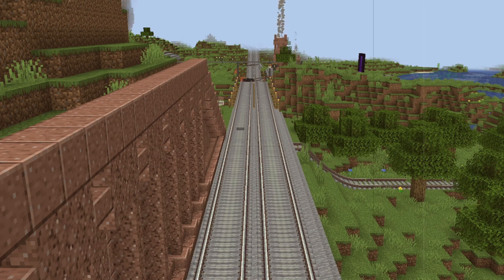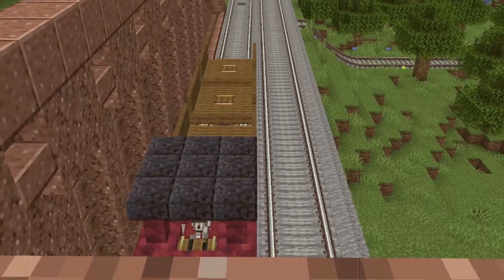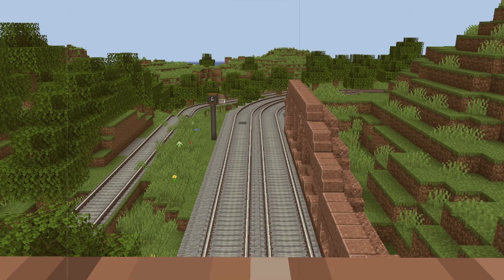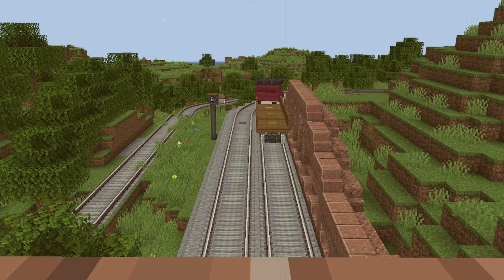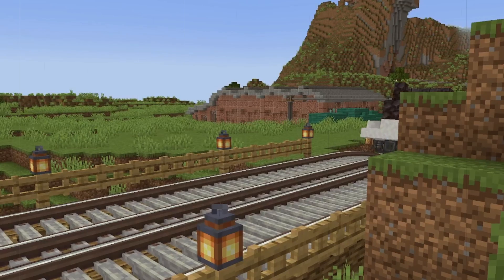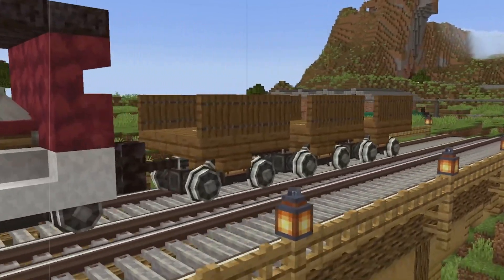Hello guys and welcome back to another tutorial. In today's tutorial I'm going to show you how you can build yourself a cute red little tank engine. This is that little tank engine that we will be building today. It has a steam whistle on the inside and is built out of mostly crimpsite, which is a block that can only be found within the Create mod.